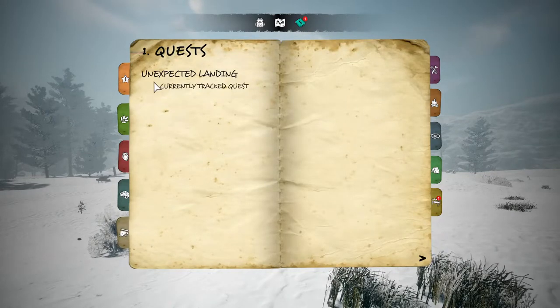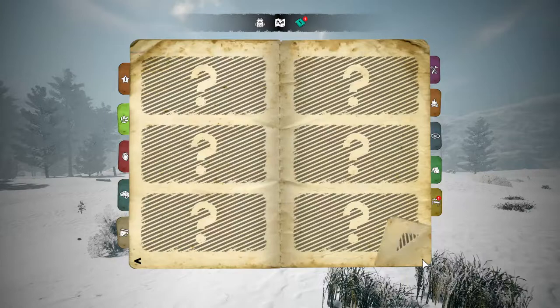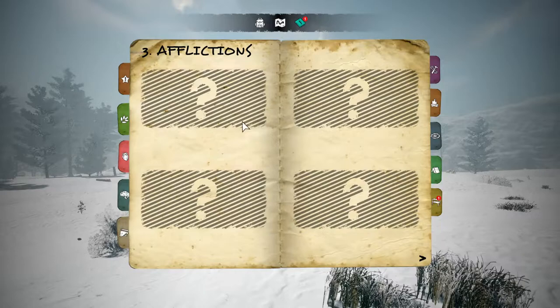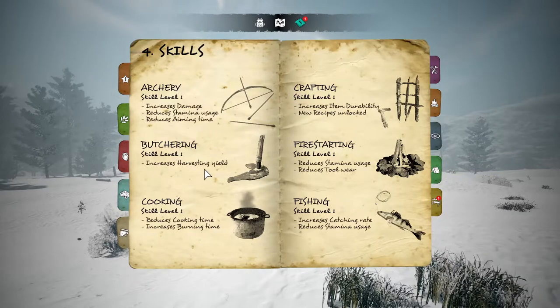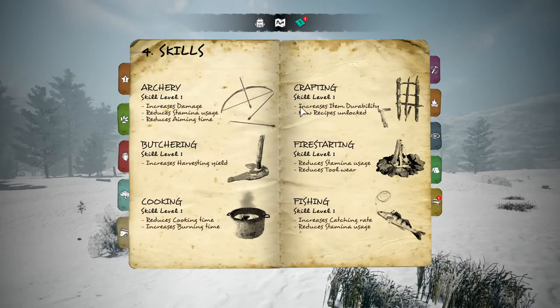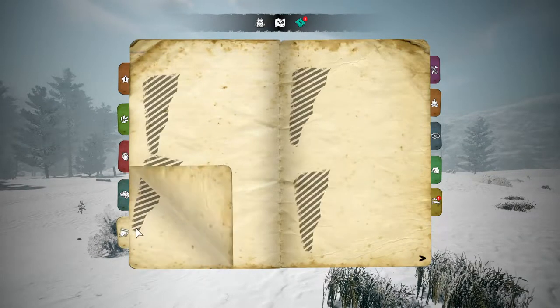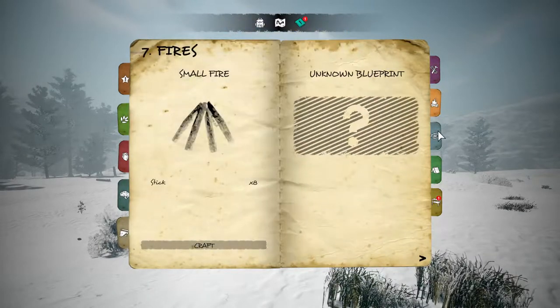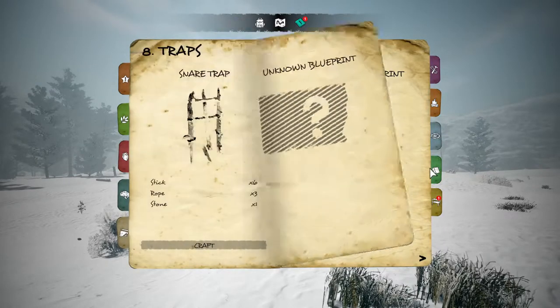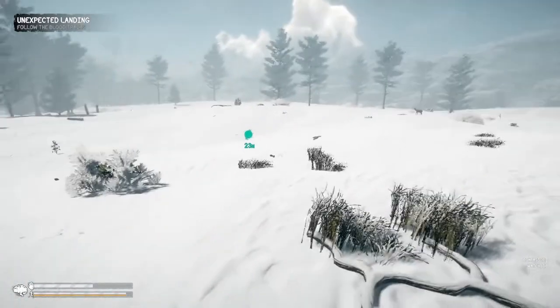We've got the inventory, the world map, and the crafting menu. It took me a while to figure this out, but there's a logbook with quests, different plants we find throughout the wilderness, and afflictions. The more you do things, the more your skills go up, and as skills go up you get new recipes unlocked. There's also a crafting guide showing things we can build right now — blueprints for structures, fire, traps, shelters, and storage. Anyway, we're freezing so let's go gather some things.